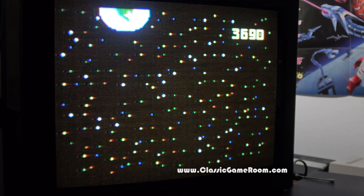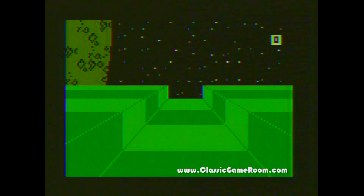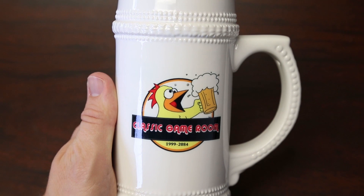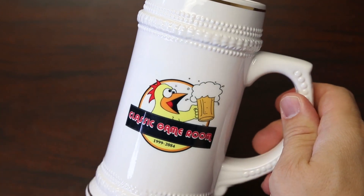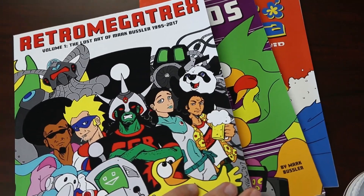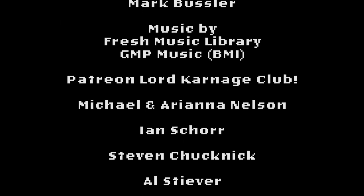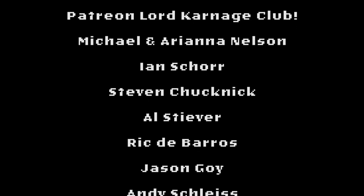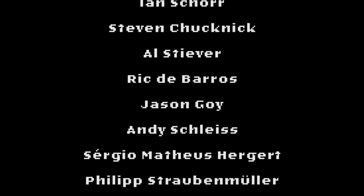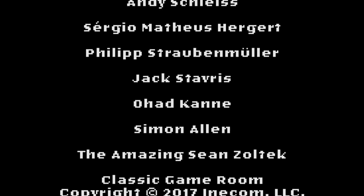That one went in and impacted on the surface. As always, thank you for watching. Classic Game Room is on Patreon. Classic Game Room Barware is at ClassicGameRoom.com, and my books — Surf Panda, Jesus the Coked Up Chicken Number 2, and Retro Megatrex — on Amazon.com. Welcome to the Patreon Lord Carnage Club, shouted from a Turbo Volcano: Michael and Arianna Nelson, Ian Schur, Steven Chucknick, Al Stever, Rick DeBarros, Jason Goy, Andy Schleiss, Sergio, Mathias Hergert, Philip Straubenmuller, Jack Stavris, Ohad Kane, Simon Allen, and Sean Zoltek.